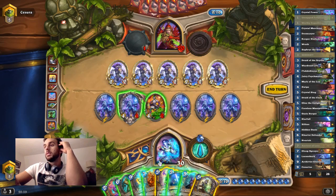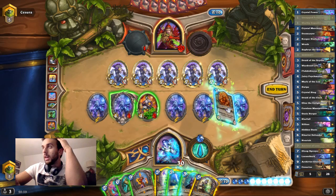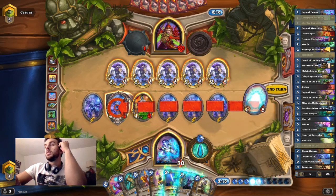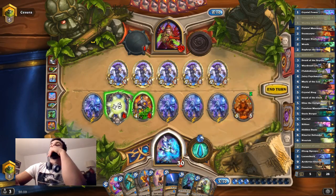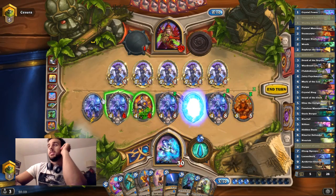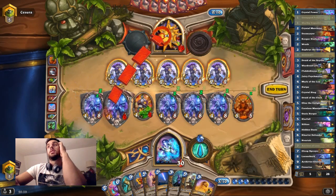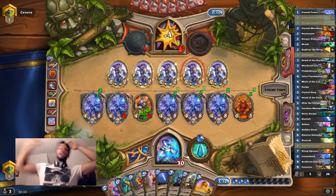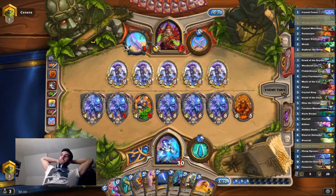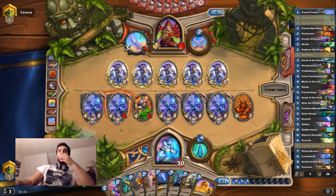We got the Elysiana — once we get the Elysiana, we'll be in a really good spot. Can I heal? Yeah, I can. That feels so good. That feels insane. This deck — when it curves out well, it's just so dominant. It's like unbeatable in every matchup if it curves out well, I feel like.